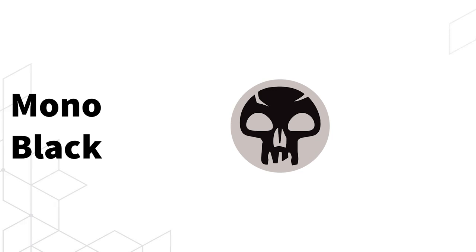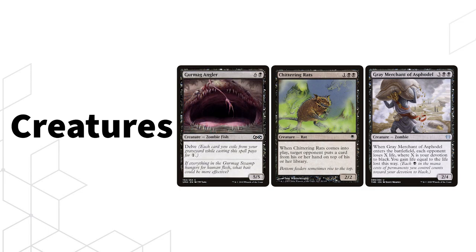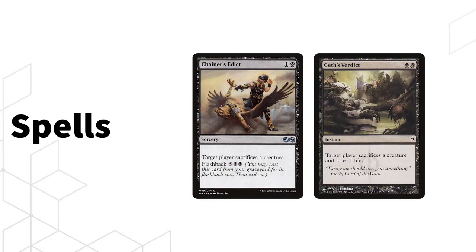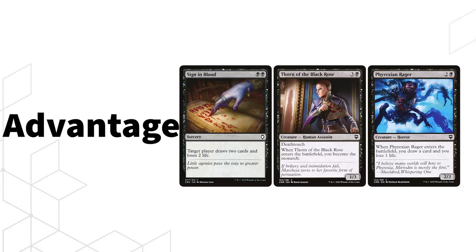Then we come to Mono Black Control. This deck controls opponents via discard effects, edict effects making them sacrifice permanents, and good old removal, then beats down with creatures or drains out the opponent with Gray Merchant of Asphodel. Creatures include Cuombajj Witches, Chittering Rats, Gray Merchant of Asphodel, and Gurmag Angler. Spells like Chainer's Edict and Geth's Verdict handle hexproof or protection creatures, while Cast Down and Doom Blade handle removal. Value comes from Sign in Blood, Thorn of the Black Rose, and Phyrexian Rager.